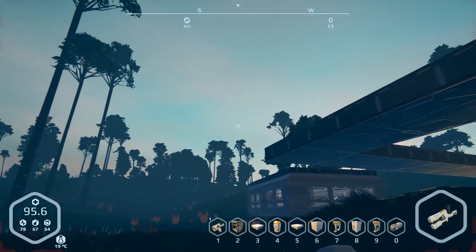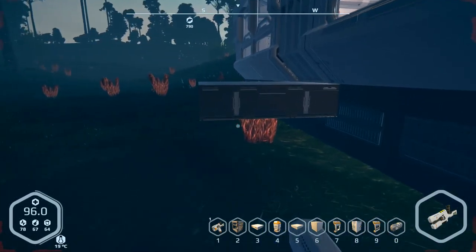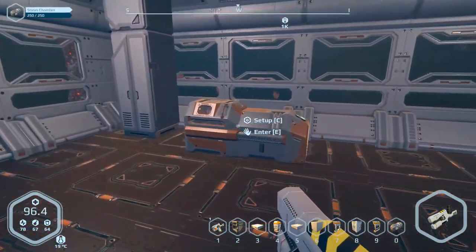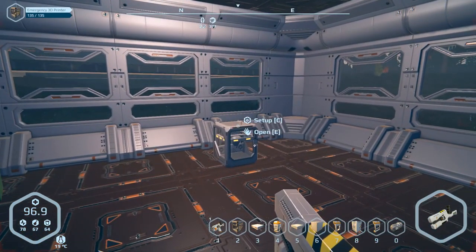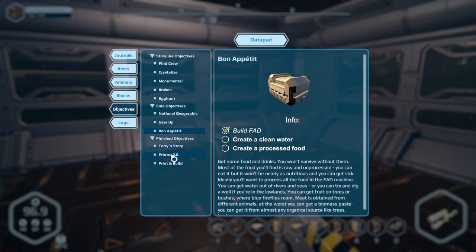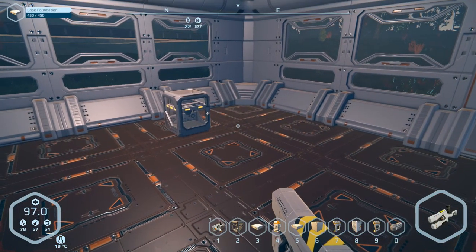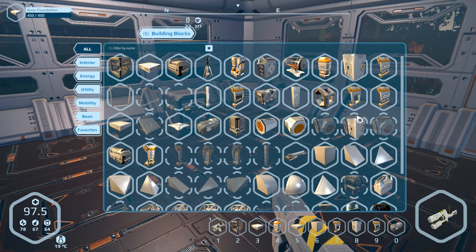I was originally thinking of having a walkway on the inside with railings going around, maybe a set of stairs coming down to the pod, and then basically a wall here with maybe two or three layers out. I do need to get some stuff produced. One thing I want to look at is getting a better tool, so we may have to look at the armory. Did I not have the big printer set up? Let's check the objectives and see what we can build. I already did the printer 2.0.